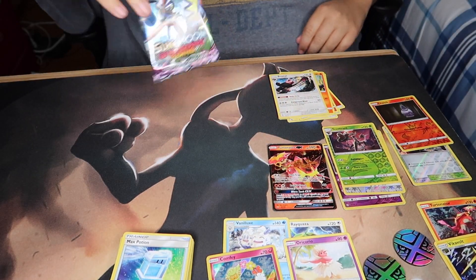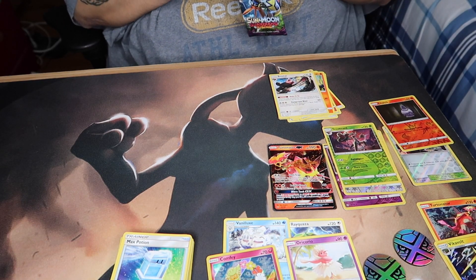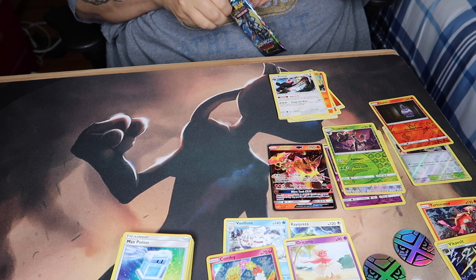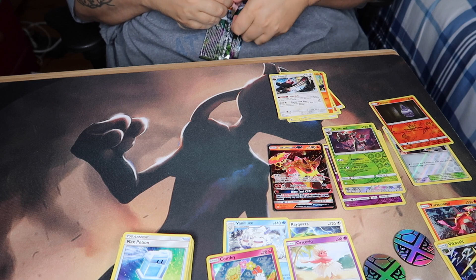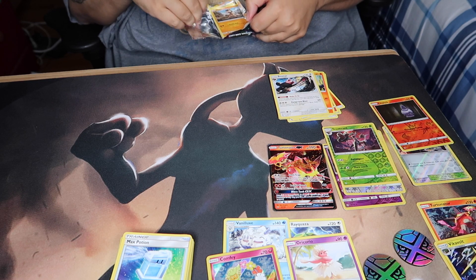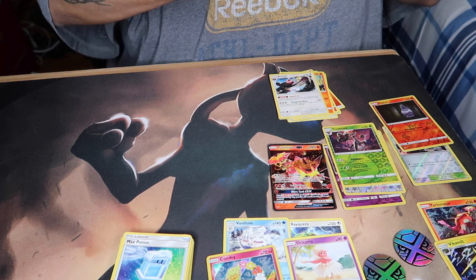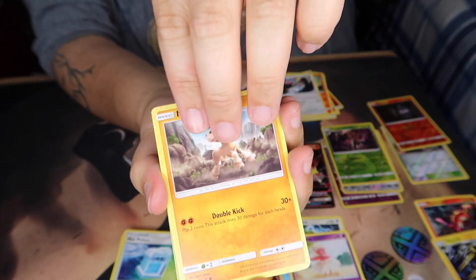We also got energy, a Lampent card, another Chandelure thing, and Bewear. Cool — last pack! Not a bad amount of pulls so far, but will we get a really good one out of this last pack in the second triple booster blister? Let's find out. We got Mudbray...